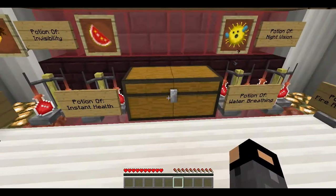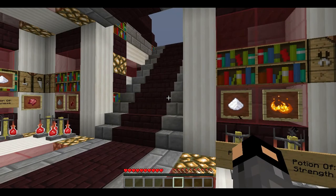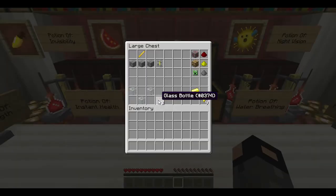Here are some essential items that you will need when brewing. In order to make a brewing stand you need a blaze rod above three cobblestone. In order to get that blaze rod you need to go to the nether and kill a blaze. To make glass bottles, cook some sand in a furnace and then put them in a V shape in the crafting table — three pieces of glass gives you three glass bottles.